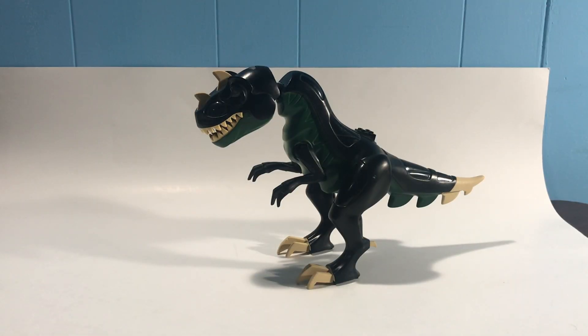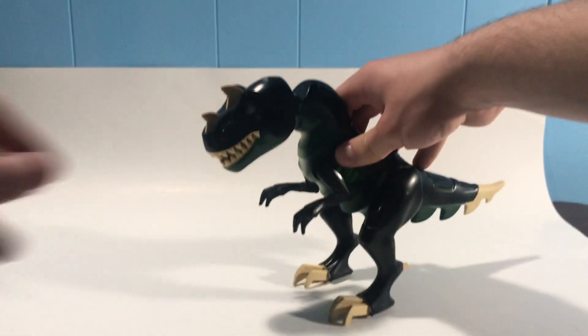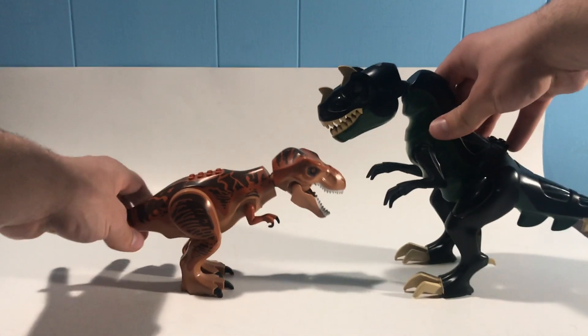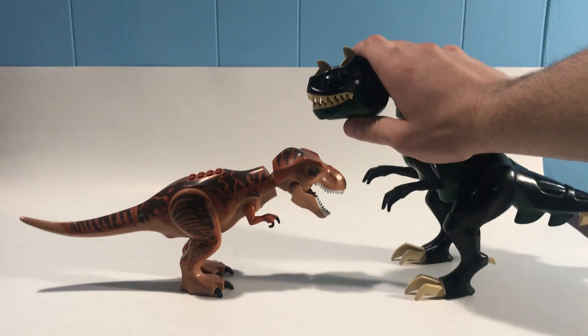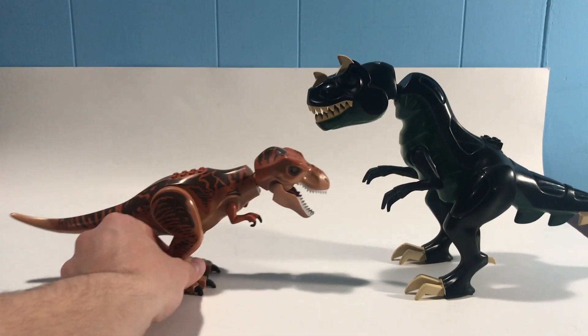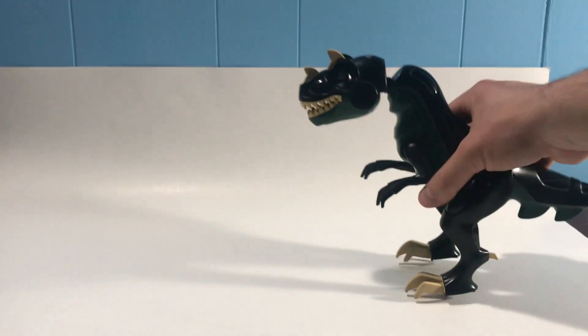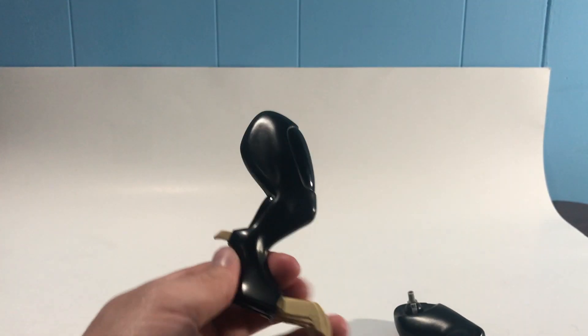Alright, we're actually going to show off the T-Rex first. This guy is a freaking monster. Just for comparison, here's one of the T-Rexes we get nowadays from the Jurassic World set — this guy just towers over it. That one looks like a little baby by comparison. This thing is just massive.